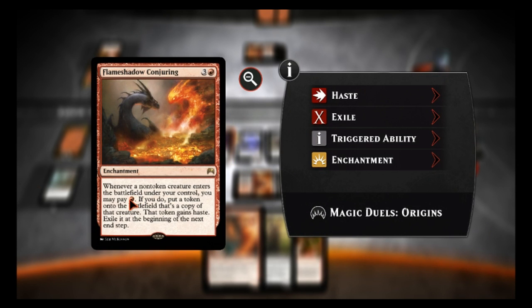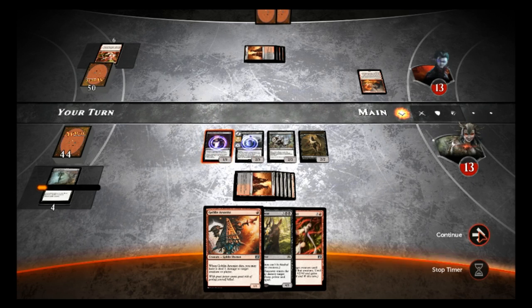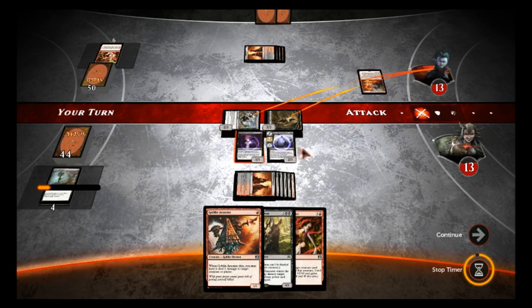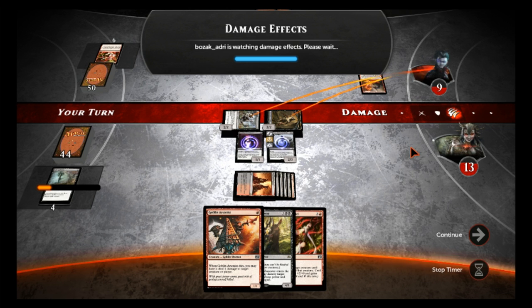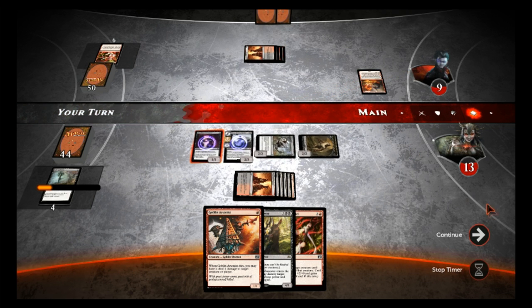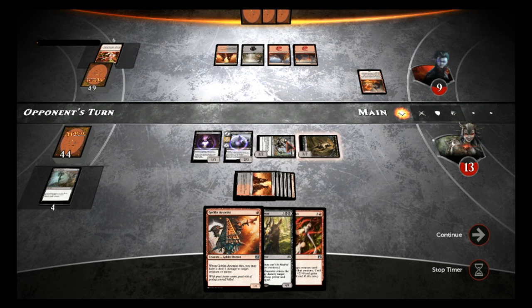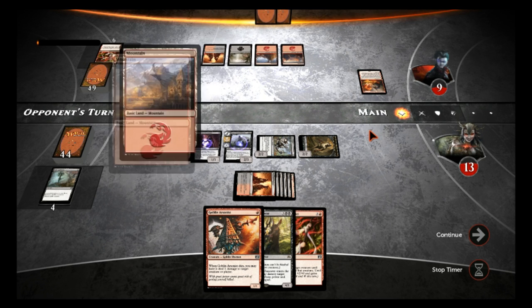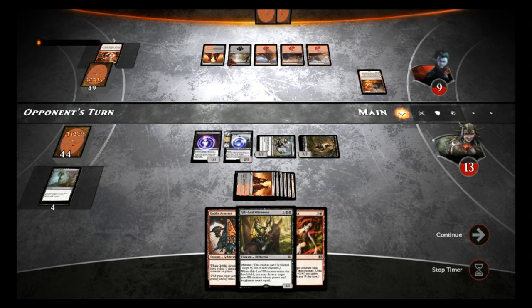With Flame Shadow Conjuring, when you play a Goblin Arsonist, you pay an extra one and get a copy — then it exiles at the beginning of the end step. So getting an extra guy would be really good, but right now with this board state it does nothing. He either has follow-ups which will help him, or he has nothing. I like the fact that we can guarantee to flip Liliana whenever we want. If he tries to kill her, we just sacrifice a guy and she flips instantly.